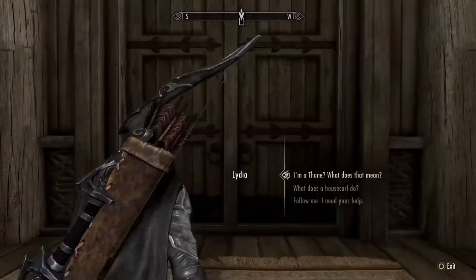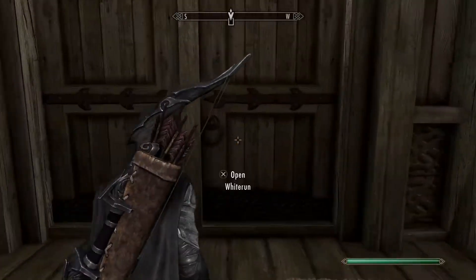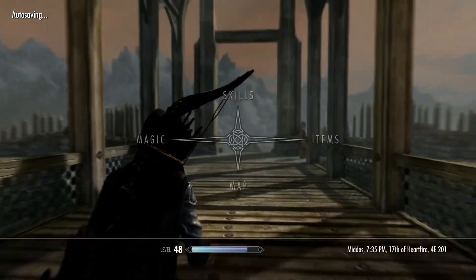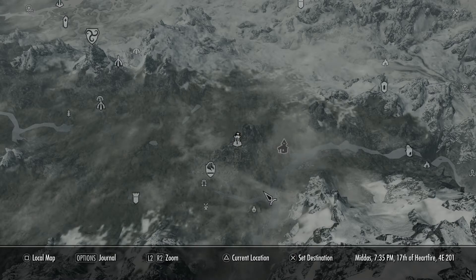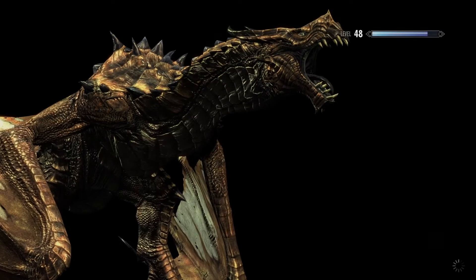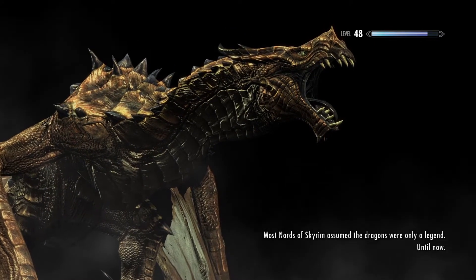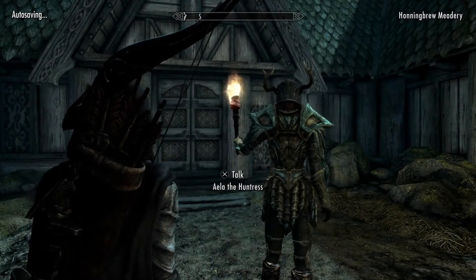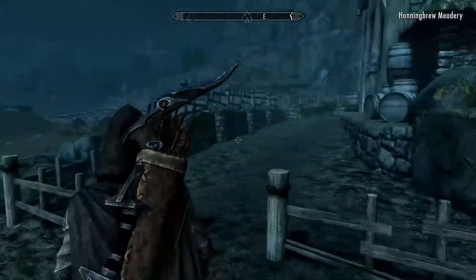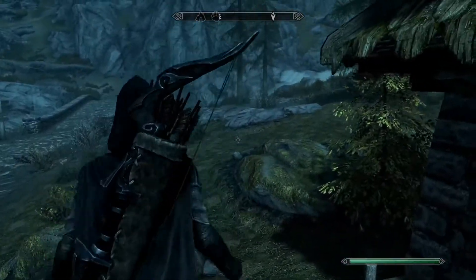So what you want to do is you are going to want to leave Whiterun, and you will be able to see it on the map here — the Tundra Homestead. Now mods usually make it to where you can get trophies in the game, but if you keep your trophies disabled and you just use the Creation Club mods, they will not affect your trophies at all.